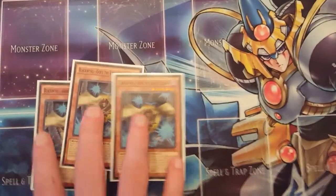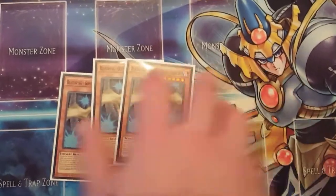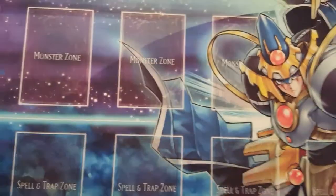Next, we're playing three Gofu because Gofu is really strong right now. It's an instant Link 3 and it's also Trigate fodder that's very easy to make.